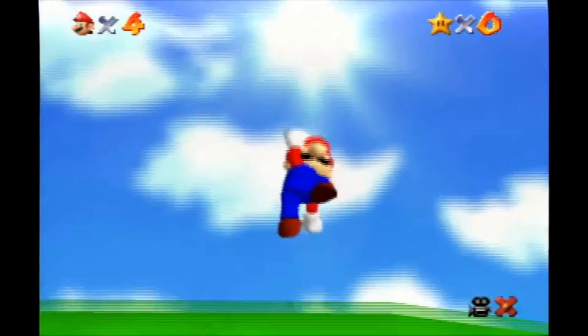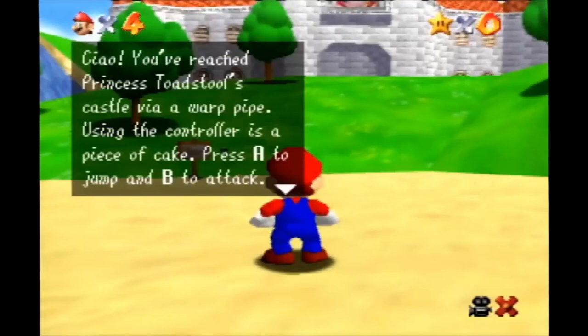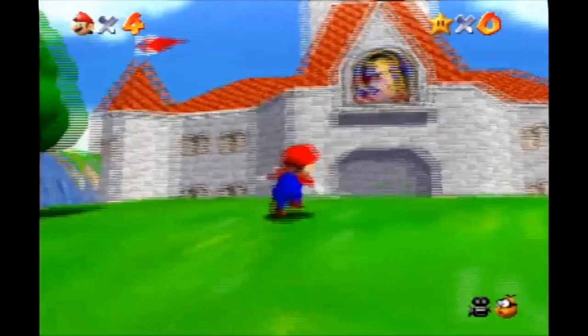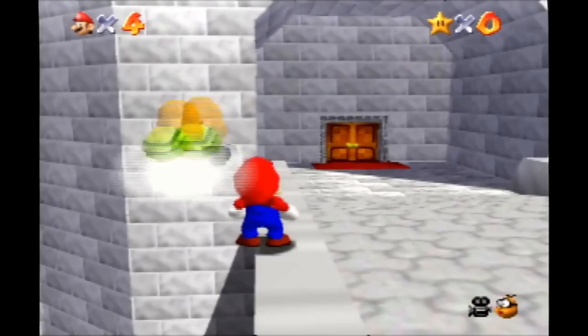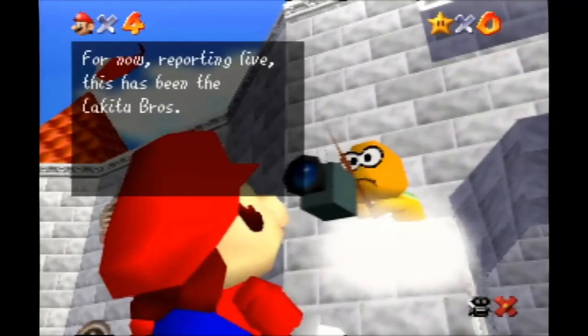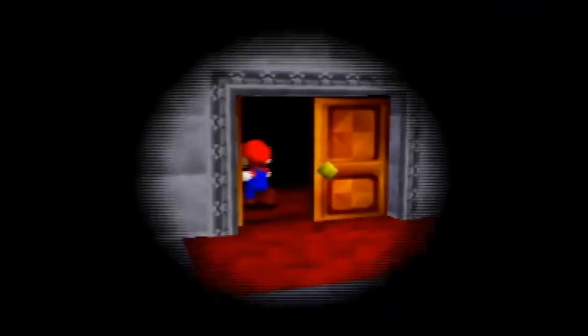I've removed the music and changed a couple of things to the game using something called an EverDrive. In this EverDrive you can play a few different hacks of Super Mario 64. I've removed the music, made it so I can produce save points when I click the start button so I can reload those save points, and I've made it so I can restart the level by pressing the L shoulder button.